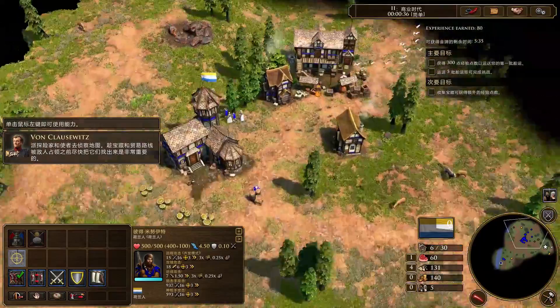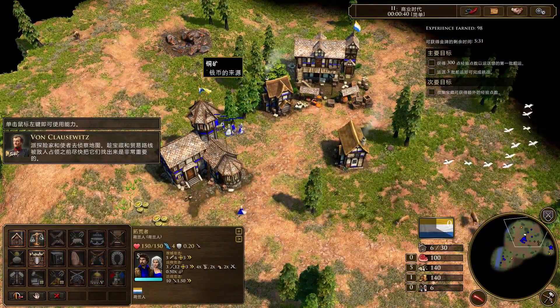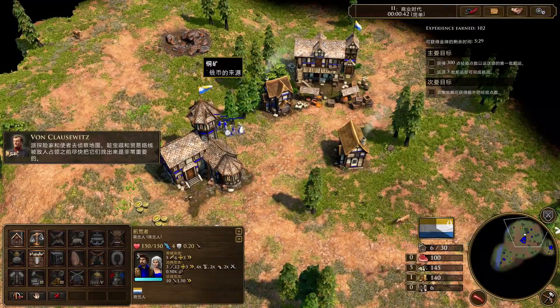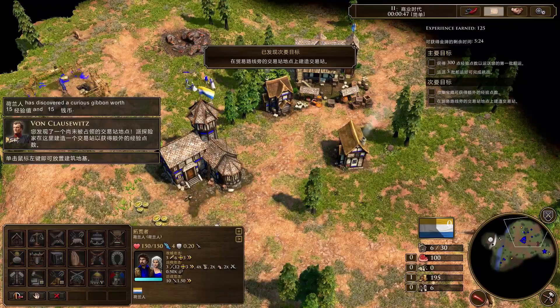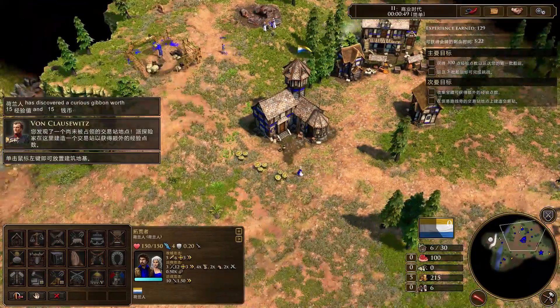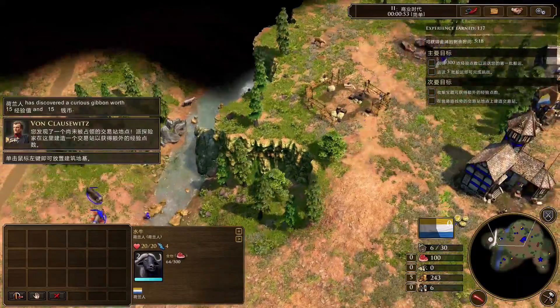Use your explorer and your envoy to scout the map. It is important to find treasures and trade routes as quickly as possible before your enemy can take possession of them. You have found an unoccupied trading post socket. Use your explorer to build a trading post here in order to obtain additional experience points.